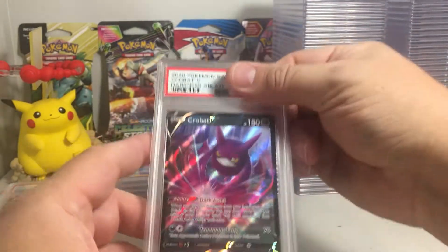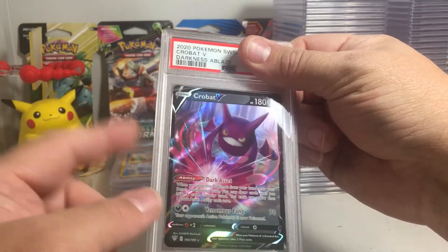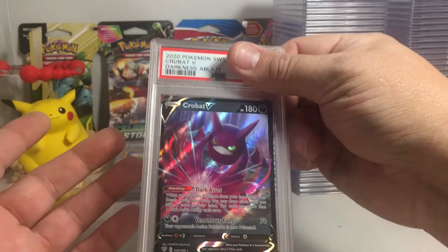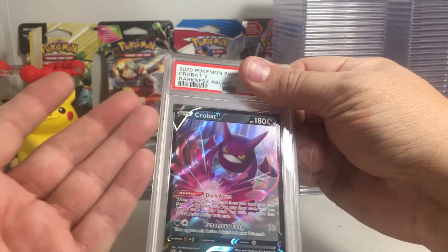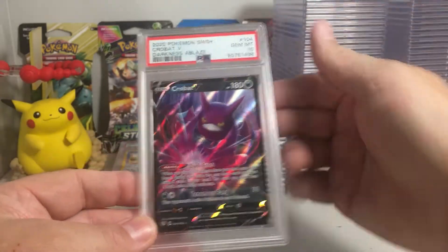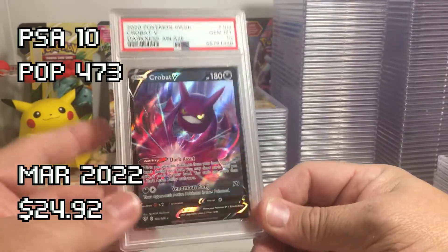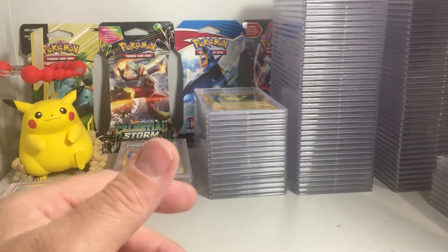I always think these are going to be super tough to grade because there's a dark border, but they seem to get a pretty decent gem rate. That one looks perfect from the back. Crobat V — I've been trying and trying, this is the third try to get a PSA 10 of this card. I think it's cool and I remember hearing this is a very playable card, so I wanted to get a PSA 10 because it's popular. Yes! That's a collection goal I was really wanting — a 10 on that card. Darkest Day, good set for grading.